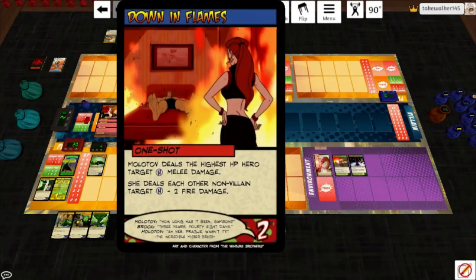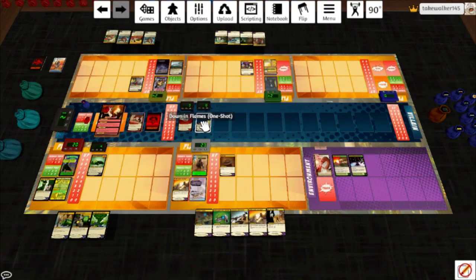Molotov plays Down and Flay: Molotov deals the highest HP hero target H melee damage — that is Gyrosaur — and deals each other non-villain target 2 fire damage. Green Death takes 1. End of turn she hits Stuntman and Chrono Ranger, and the contract heals up.